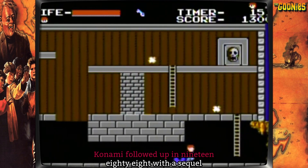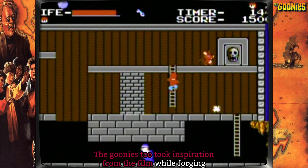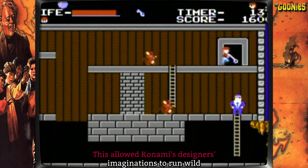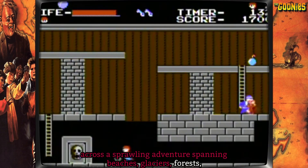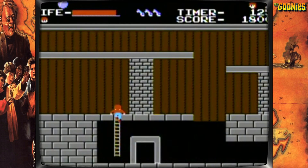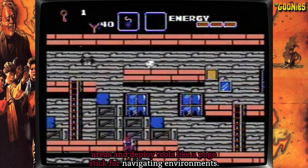Konami followed up in 1988 with a sequel crafted specifically for the home console market. The Goonies 2 took inspiration from the film while forging its own quest as Mikey and the gang rescue a mermaid princess. This allowed Konami's designers' imaginations to run wild across a sprawling adventure spanning beaches, glaciers, forests, and deserts. Unique items and vehicles expanded the gameplay possibilities — players could ride a turtle submarine, use bombs to access new areas, and deploy tools like a pogo stick for navigating environments.